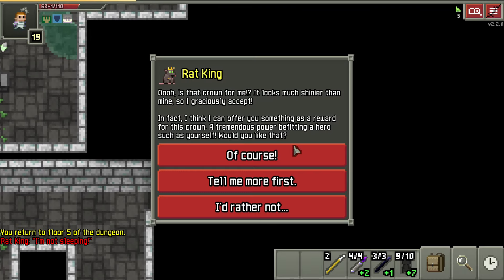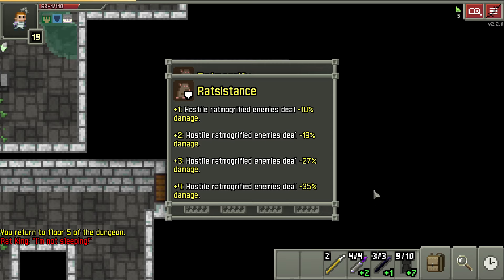So let's do that. We just talked to him. The Rat King says, 'Is that crown for me?' Of course it is. Or if you want, you can say 'tell me more' and it'll show you all the abilities you get.